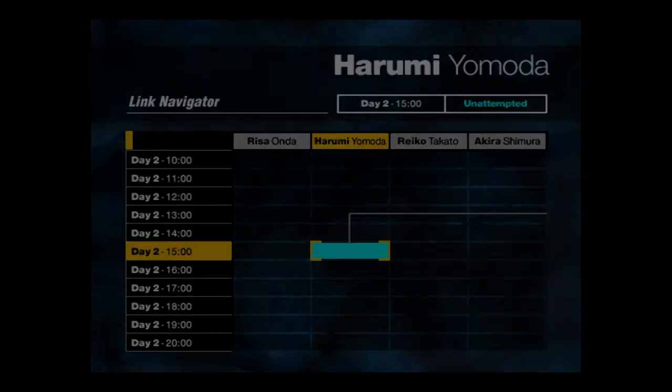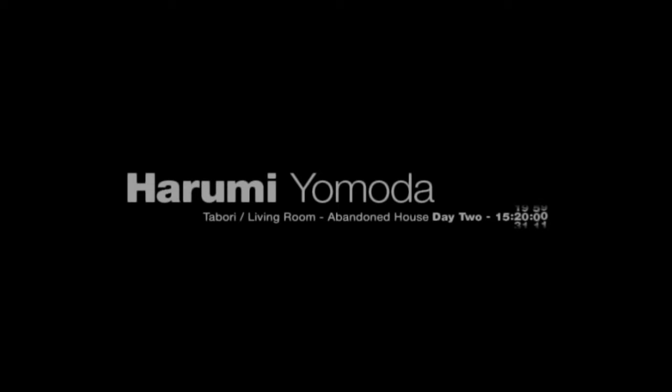Welcome back to Let's Play Forbidden Siren, and we got a new level now with Hirumi Yamura. That was Tomoko and her parents. I don't know how her parents turned into Shibiru, but they did somehow. This is our first time playing as Hirumi, and she can't defend herself because she's like 10, so she can't use any weapons. We just gotta escape from the abandoned house.